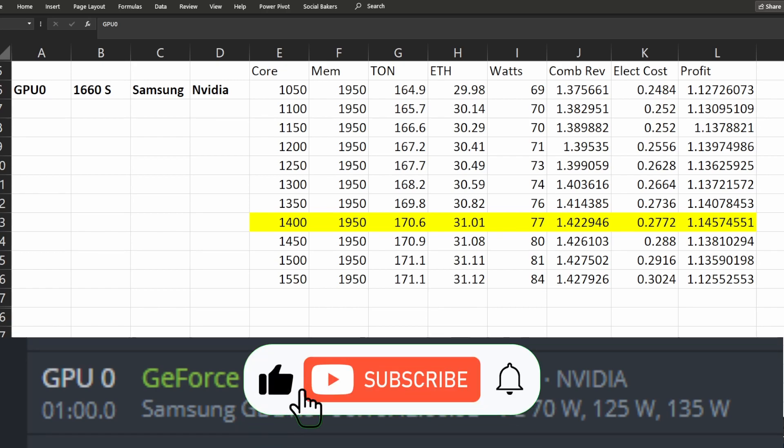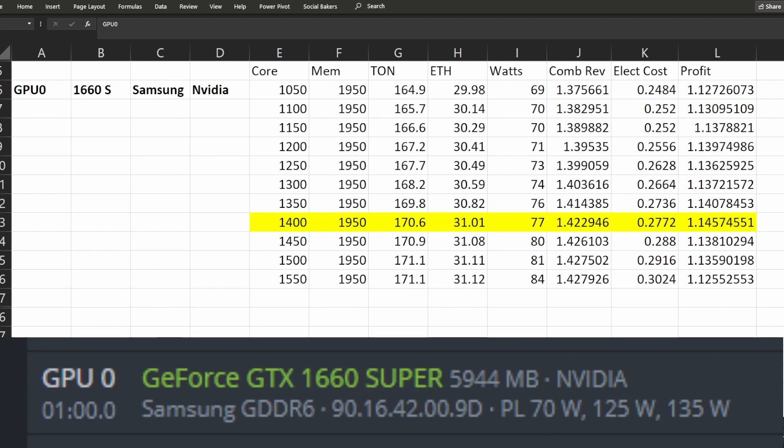It was quite interesting to see that the impact on the hash rate on ETH was very small, and then obviously you get the additional TON at the same time.